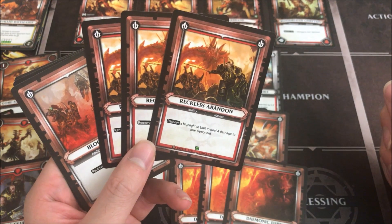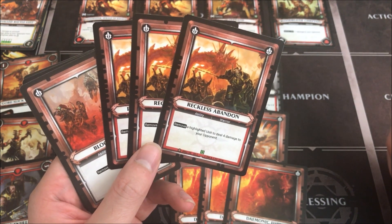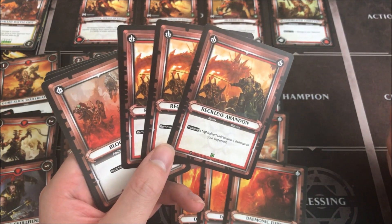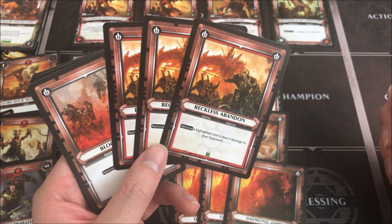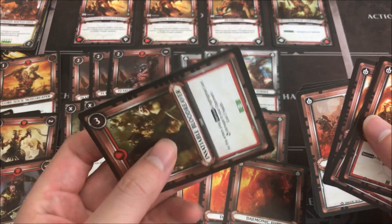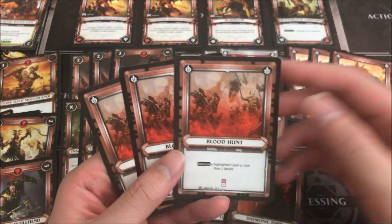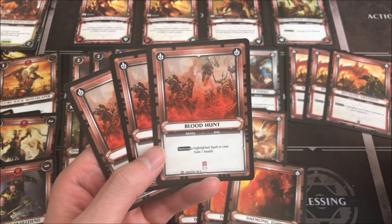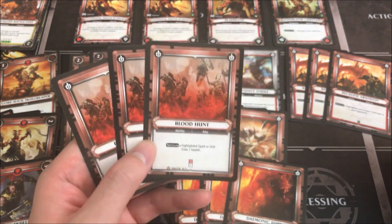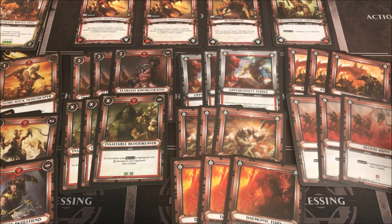Three Reckless Abandons — usually sacrificing your own unit for damage hasn't been great in other card games, but here it fits a mainstream deck well. Our units have last-stand effects, so you get cool bonuses when they die. And once a unit reaches its last corner it's useless, so you might as well chuck it at your opponent. Finally, three Blood Hunts remove opposing health-gain effects and damage reduction. We want to sandbag this for the most opportune moment rather than firing it off immediately. The health gain also helps control our own life total if we get too low.